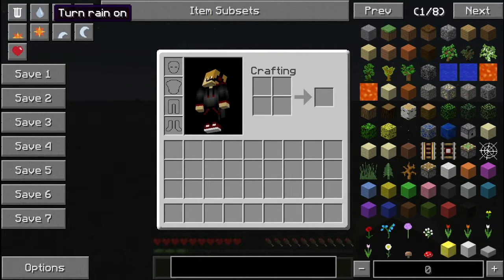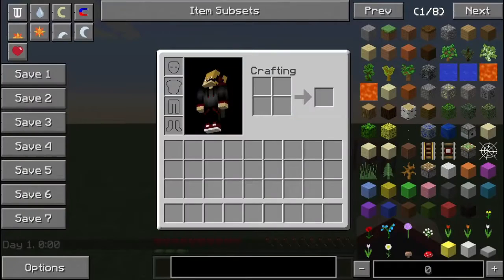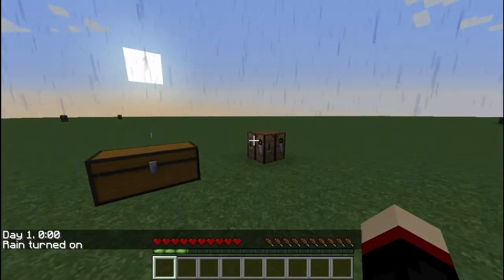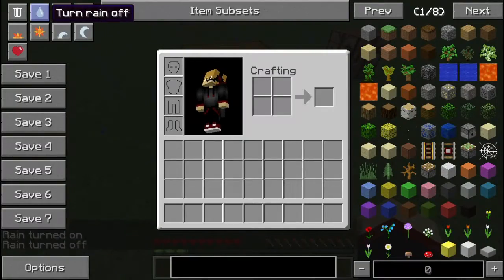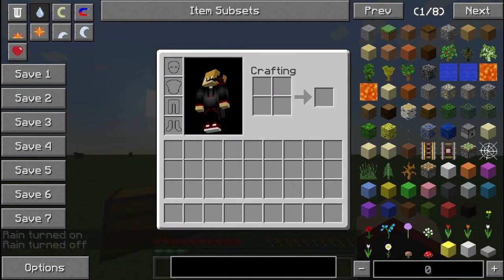Turn the rain on — there are some cool little controls here. I'm going to make it dawn, make it morning. It's pretty cool. Let's go ahead and make it rain. You have to right-click to turn the rain off. There we go.